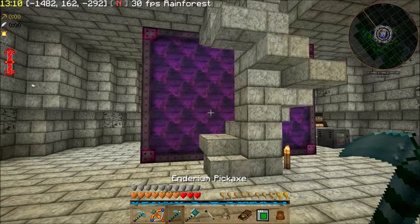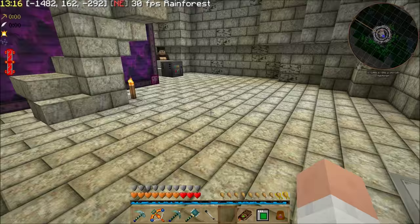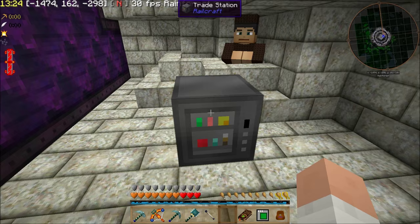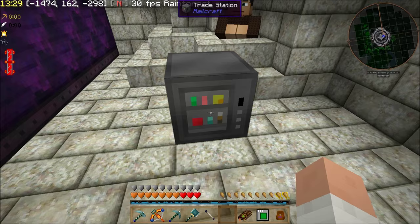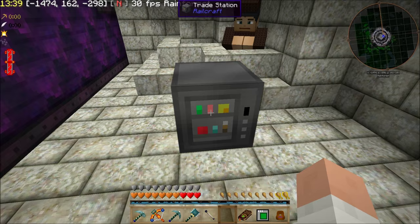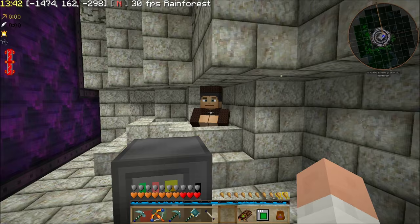Now we'll come up here and take a look at what I built on this level — I haven't shown this yet. First of all, I went and got a villager and I made this trade station. I had to go borrow somebody's rolling machine in order to make the steel to make this thing, because it's four steel plates, a dispenser, some emeralds, and some glass. Basically what this allows you to do is automate the trading with villagers.